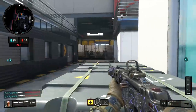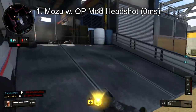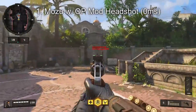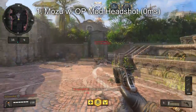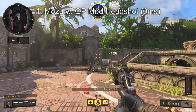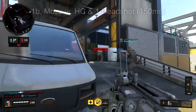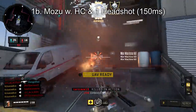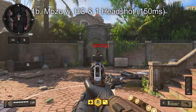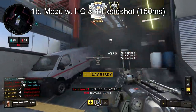Finally, this brings us to number one, and this one kind of wins on a technicality. This is the Mozu with the Operator mod, which makes it a one-shot headshot kill. I know I said I wasn't going to cover one-shot kill weapons, but this one I think is a bit of a different story — it's absolutely insane. This takes your statistical minimum time to kill down to zero. But I also wanted to mention the Mozu without the Operator mod if you use High Caliber: all it takes is one shot to the body and one shot to the head for a kill, and with the potential fire rate of this gun, we're still looking at a statistical minimum time to kill of 150 milliseconds, which is extremely fast.